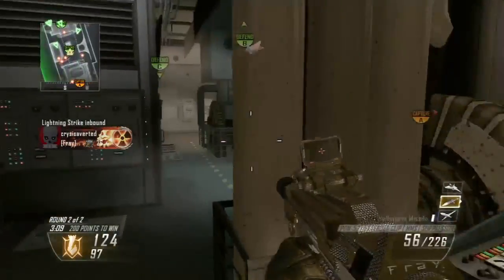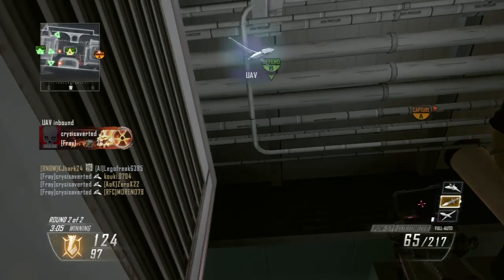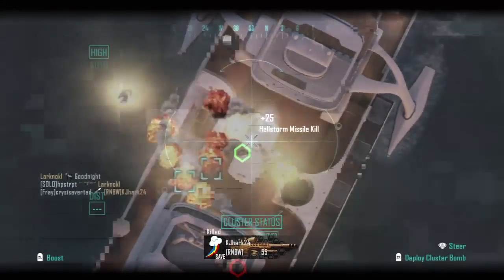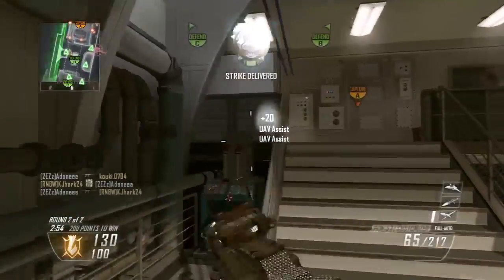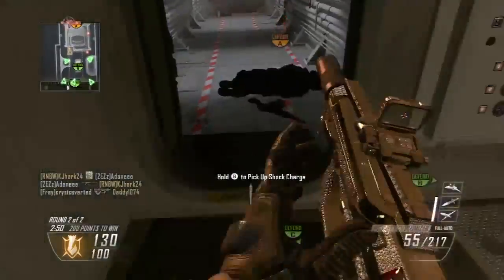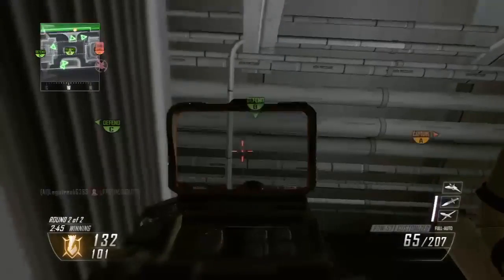I do suggest you alternate where you place the shock charges, because sometimes they will actually predict where it is since they keep getting shot from the same position. The gameplay after this is the only other time I've done this — once you pick Hijacked, they usually pick it again the next game. I was getting attacked a lot and just kept alternating where I placed the stun grenades, and ended up something like 51 and 8. So definitely alternate their placement to keep enemies guessing.